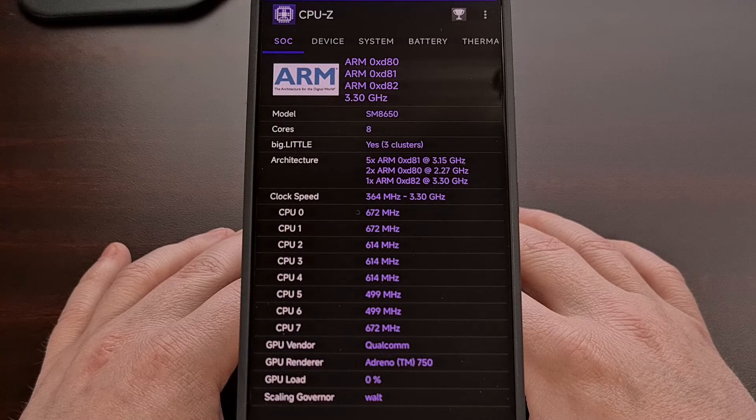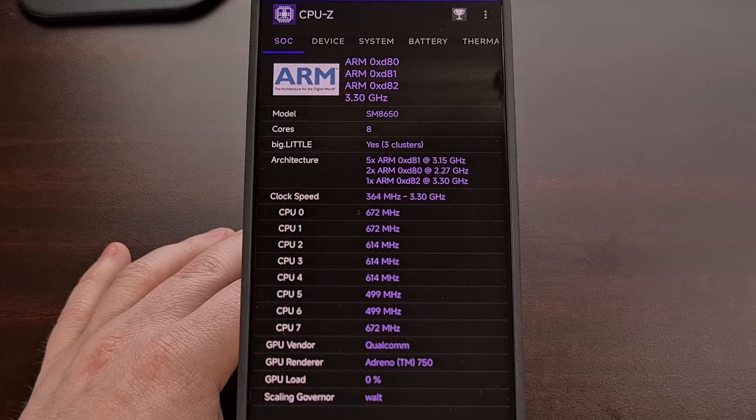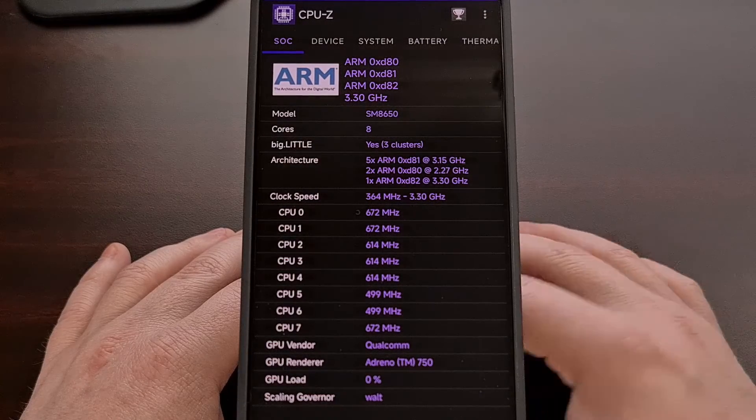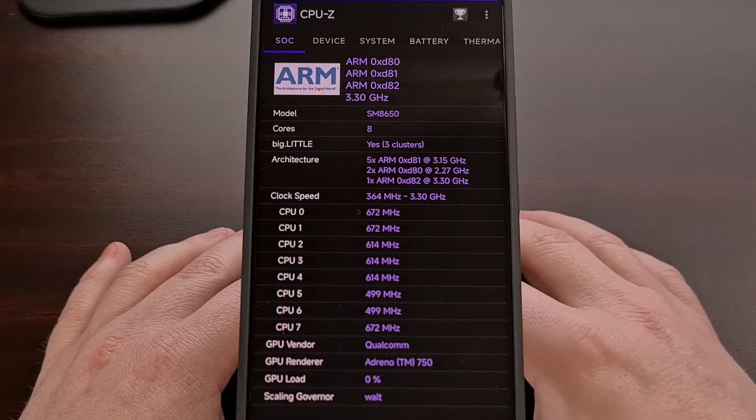Chips from Google, Samsung, or MediaTek tend to ship with the stock Mali GPU cores. But whatever is inside your device will be displayed toward the bottom of this tab.